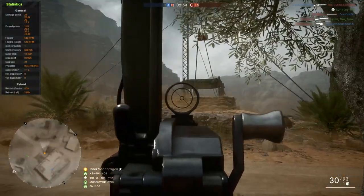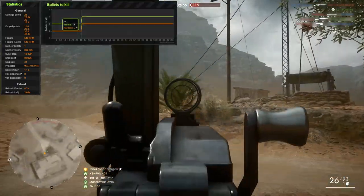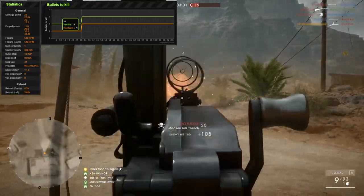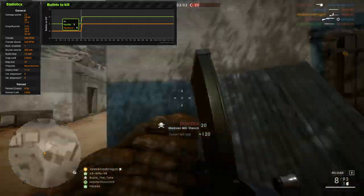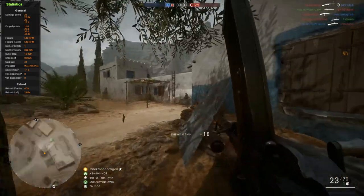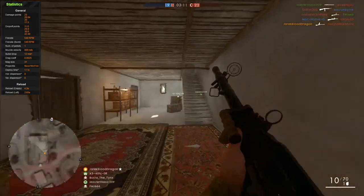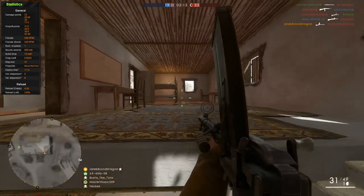It does 23 damage maximum and drops off to 17.5 damage at range, which makes it very consistent — able to kill in 5 shots up to 30 meters away and 6 shots at anything past that. The fire rate is definitely good at 540 rounds per minute, with a good muzzle velocity of 800 meters per second. 800 meters per second is roughly around the same as most of the medic rifles, so this is again very good.